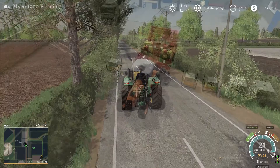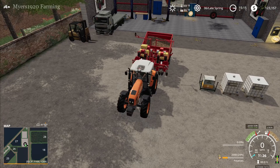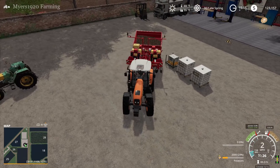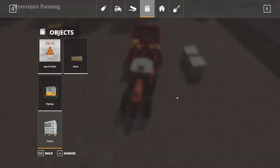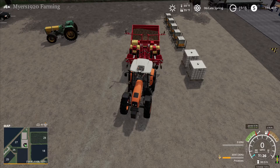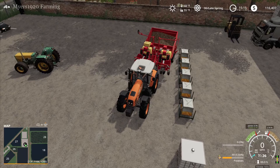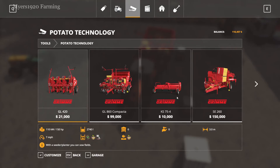We're going to do something a little different. My current tractor can't pull any of the potato harvesters or planters, so we're going to lease a Staara tractor — it's 180 horsepower and the planter is 170. I decided to go with the 6-meter planter versus the 3-meter one since I don't want to plant at 3 meters. I leased the tractor and went this route to speed up the process so we won't spend all video planting.